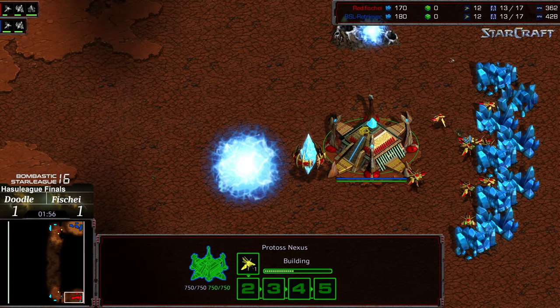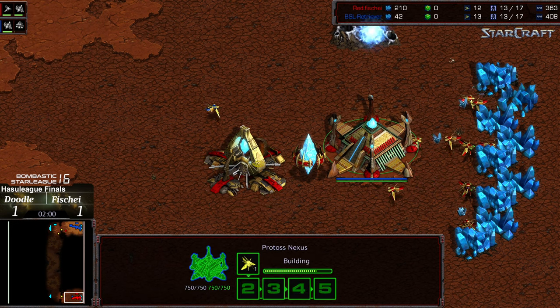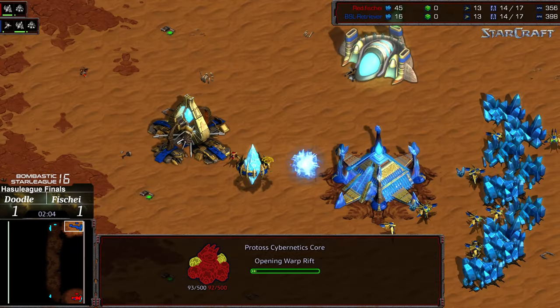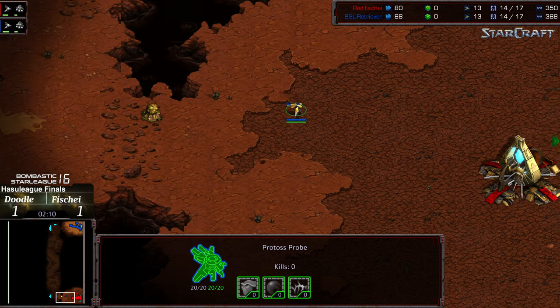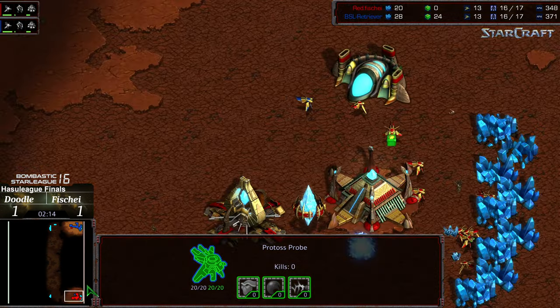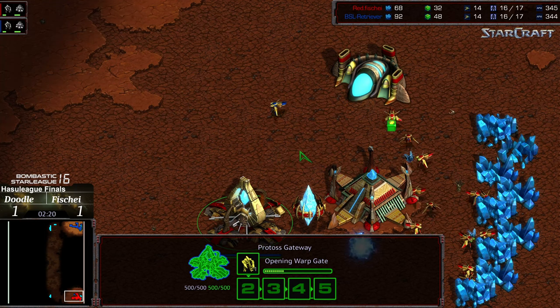I wouldn't be shocked to see a two-gate robo or a three-gate versus a mirror build, although Fisheye is getting that Cybernetics Core a little bit later — just by a smidge. Probe sticking around for Doodle, probe sticking around for Fisheye, getting an eyeful of information. Nothing too crazy — we do have the three probes and gas, no variation thus far, both players going for that initial Zealot.